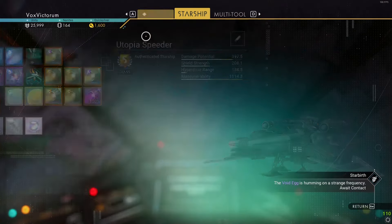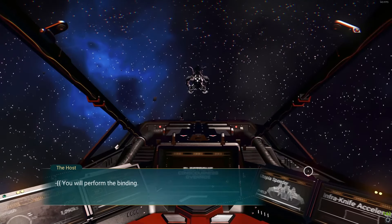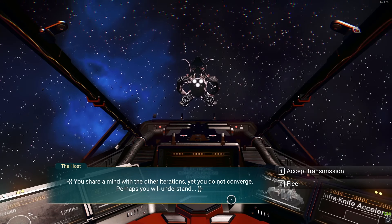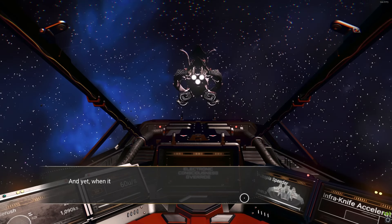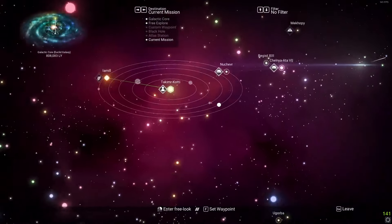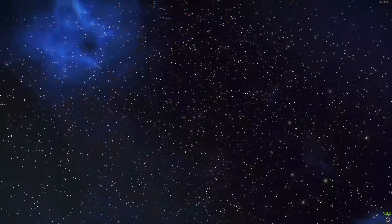For the next step, move up into space — we now have three items and need to do our fourth. Use the pulse engine and have a chat. If the pulse engine isn't triggering anything, I've never waited more than 15 seconds — just do one hyperdrive jump to a neighboring system, then pulse again. It will most likely give you a location back in your previous system, which is perfectly fine.